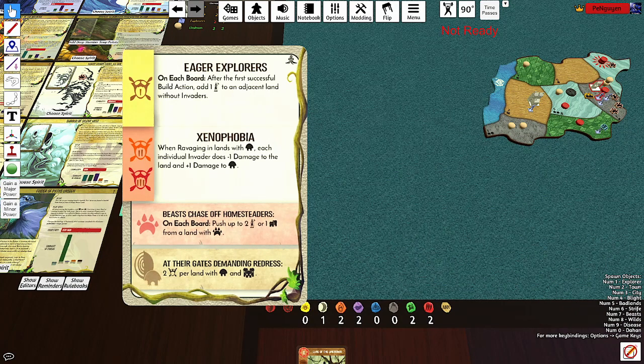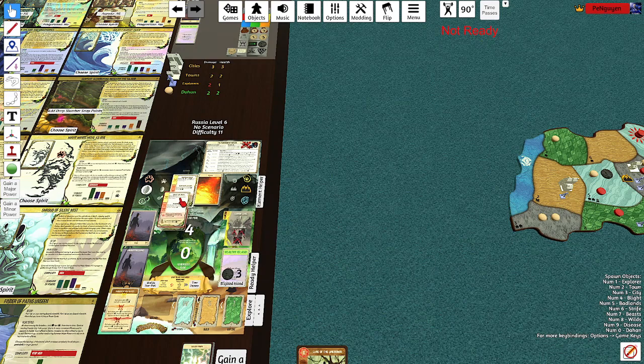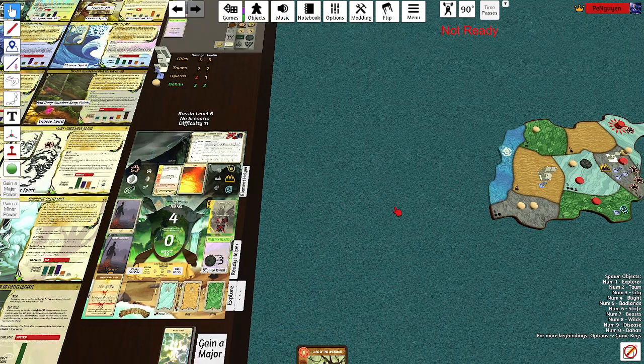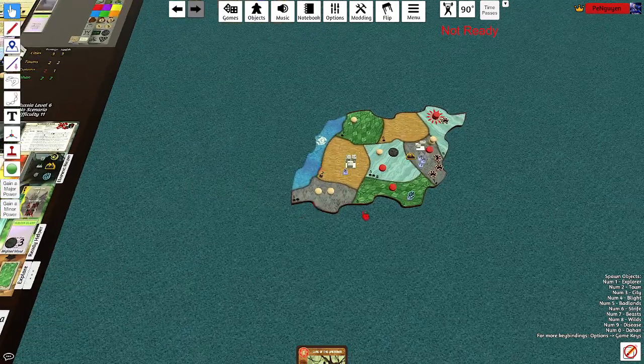Successful build action. I'm guessing that means if a disease blocks it, it's not a successful build. I mean, they didn't build anything. So that means no extra explorers.